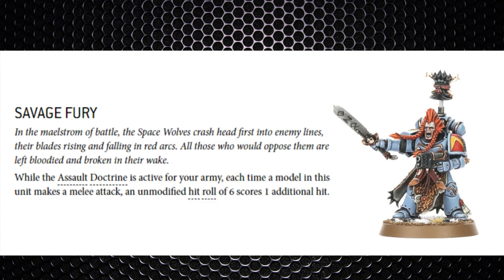The chapter also has a super doctrine which activates in turn three and every turn after — in the Assault Doctrine — called Savage Fury. When the Assault Doctrine is active in melee, any hits of a six score an additional hit. Units with a lot of attacks and those exploding sixes will really catch you off guard if you're working out math averages.